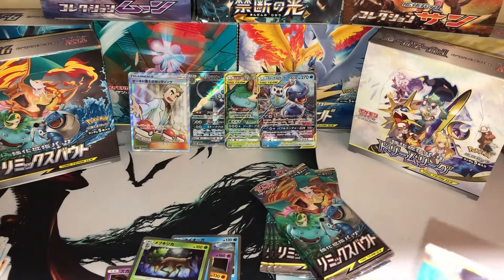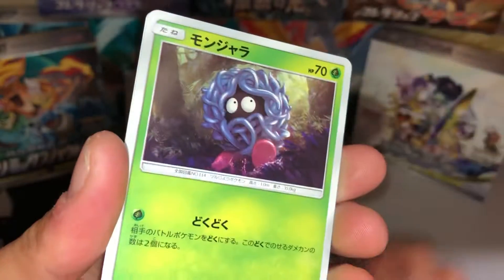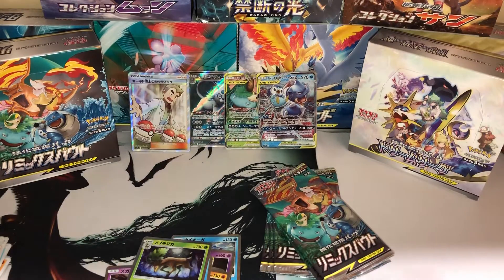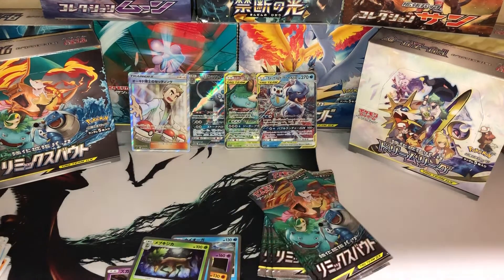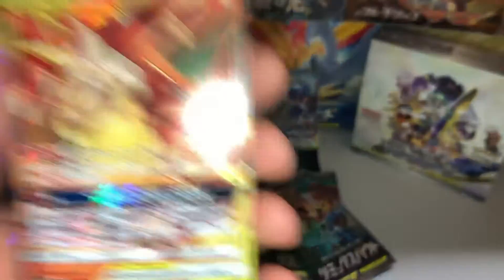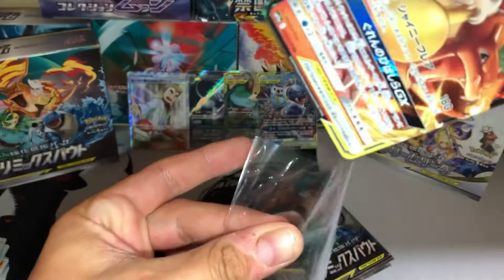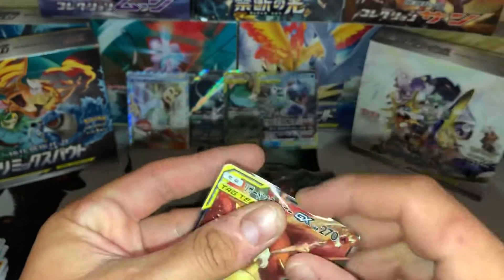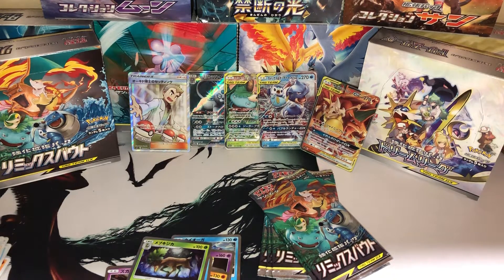Oh wow! This box just instantly became amazing. Dude, what is this? Two boxes in a row from AtMagikarp in Japan, and just straight fire with these pulls. Just 100% fire. That's two boxes from him, and we got Charizard and Braxian GX — we got all three of the starter GX cards!